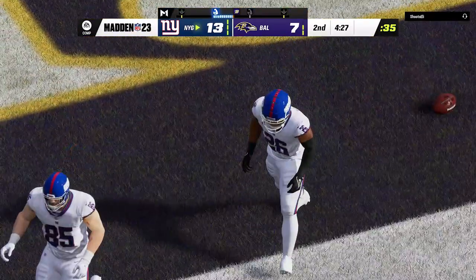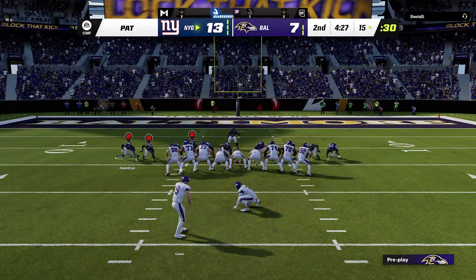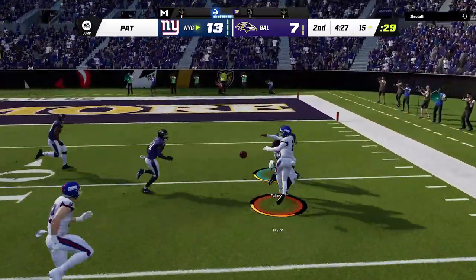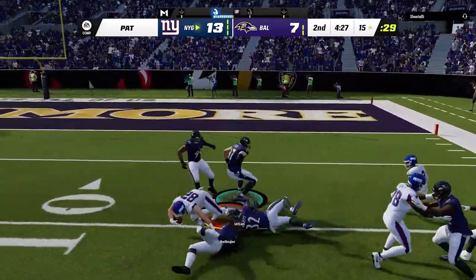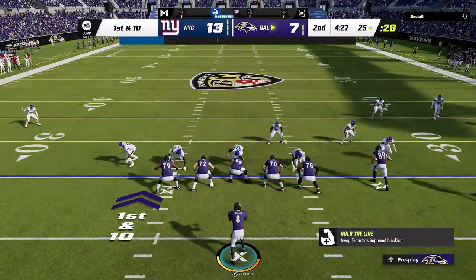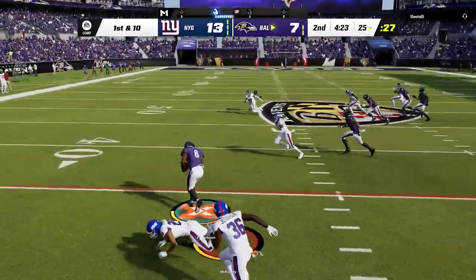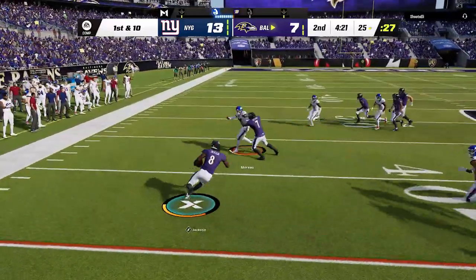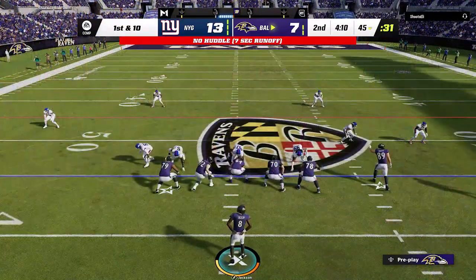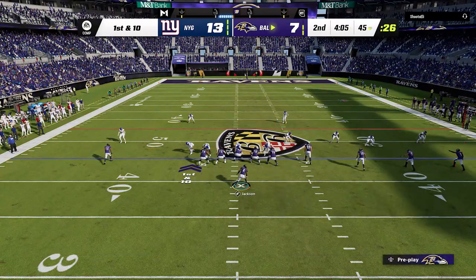Xavian Howard gets a plus one to 89 overall. Grady Jarrett gets a plus one to 86 — probably a slightly better player than that, but it is what it is. Haason Reddick gets a plus two up to 86 — he's one of the league leaders in forced fumbles and has around eight or nine sacks for the Eagles this year. James Bradberry also gets a plus one up to 86, playing at an All-Pro level this year. Both those guys feel a little low, but I'm an Eagles fan so I may be biased.